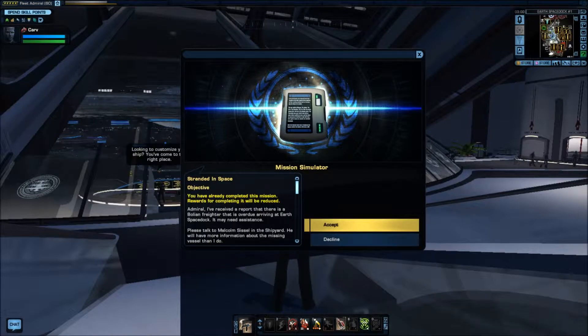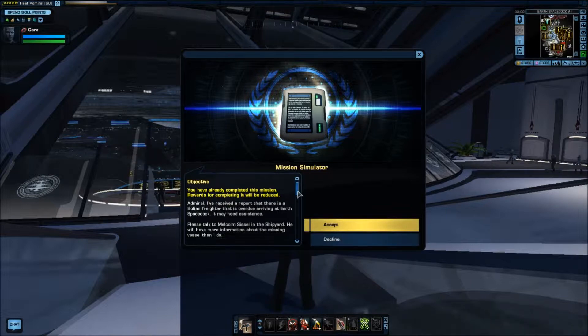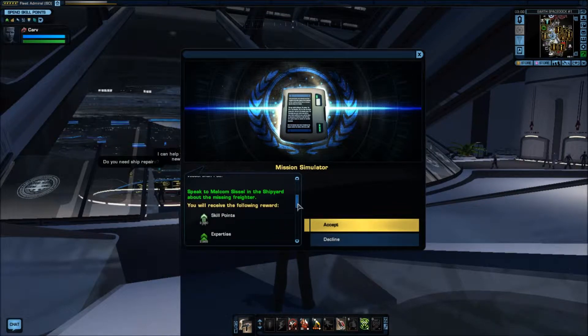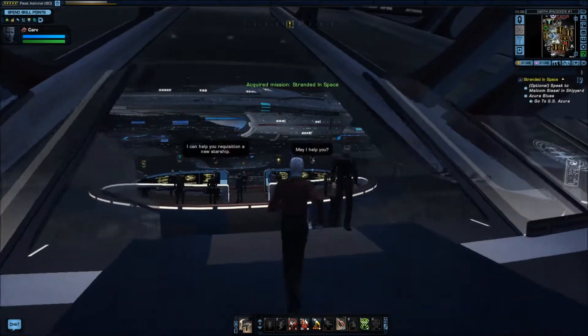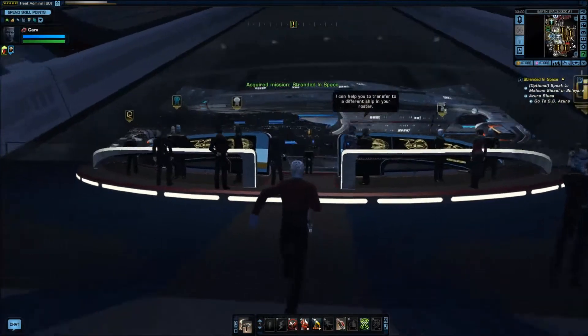Admiral, I've received a report that there is a Bolian freighter that is overdue arriving at Earth's space dock. He may need assistance. Please talk to Malcolm Sissel in the shipyard — he will have more information about the missing vessel. Speak to Malcolm Sissel in the shipyard about the missing freighter. Right on.